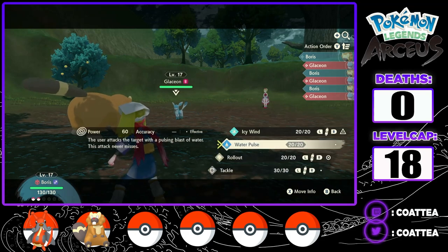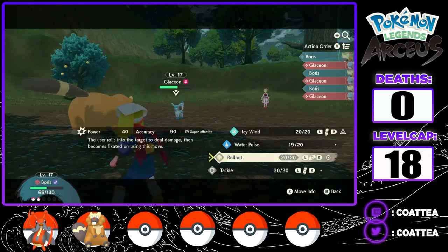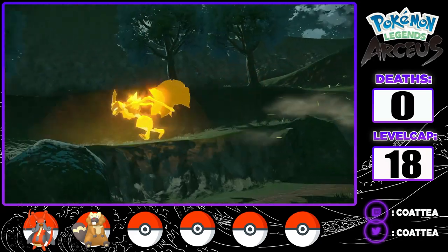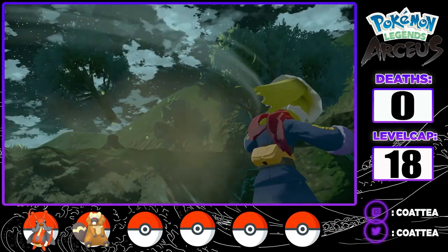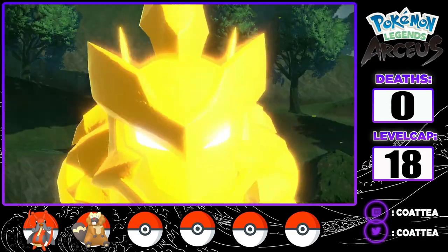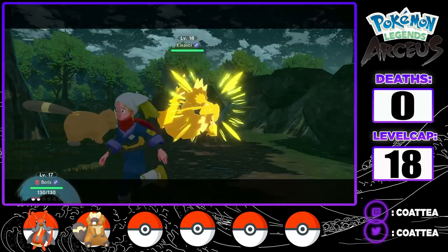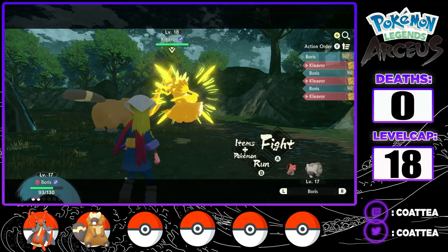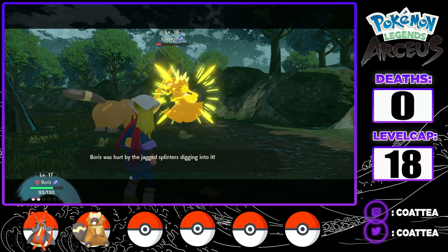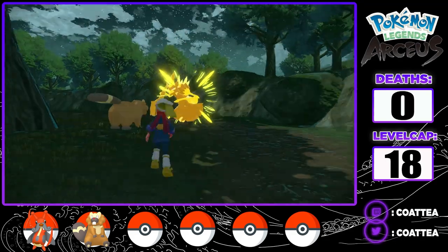However, Irida is still in my way of confronting Kleavor, and the battle was more challenging than I anticipated. Boris almost went down to a Swift before finishing off the Glaceon with a Water Pulse. To defeat the frenzied Pokemon, I have to throw bombs of his favorite food at him until his rage is quelled. I take playing with my food to the next level and battle Kleavor. I lead Boris, who takes a Stealth Rock before almost bringing down the frenzied Pokemon with a Water Pulse. An Air Slash leaves Boris with just 26 HP before we finish off the Noble Pokemon with another Water Pulse.